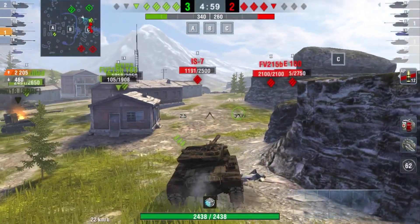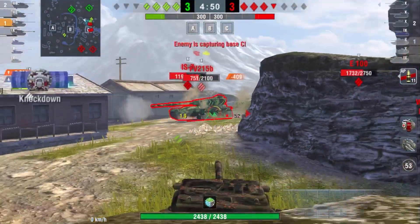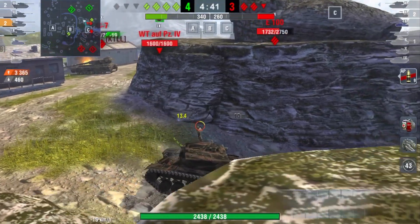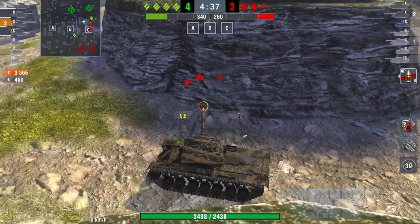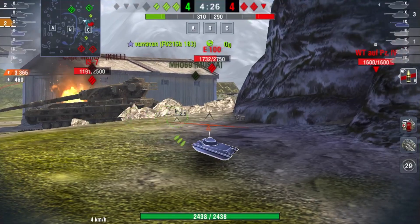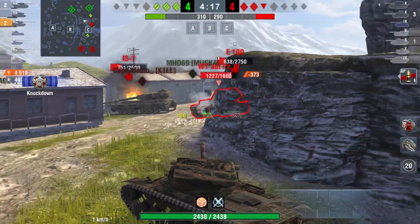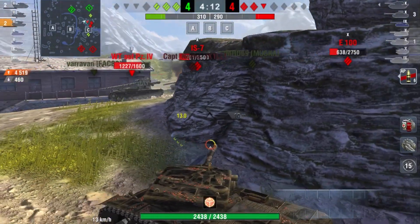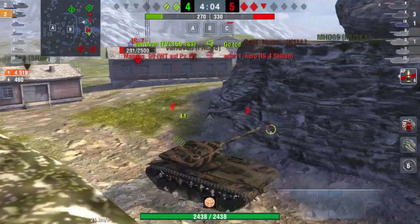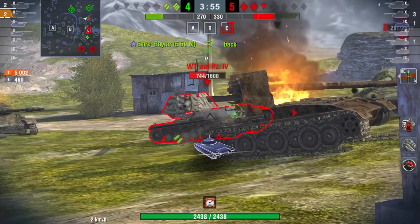The E50M did a good job of staying alive, so I can just turn to the left side again. The IS-4 is blaming me for not helping him — I don't know why. I decide to go for the clippable target; the FV has only 1200 HP so I can take him out. I also want to shoot the WT at least once to be able to clip him, and shoot the E100 at least once — he's the easier target and I don't have to risk taking shots. Luckily the WT is also coming out and not paying attention to me. That's basically it — I can now just take out the last enemies, no problem at all.